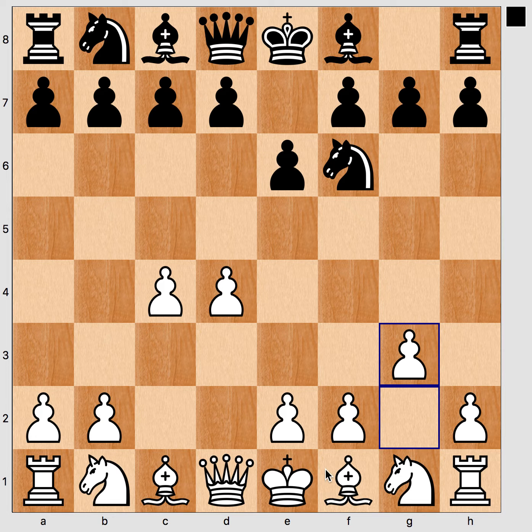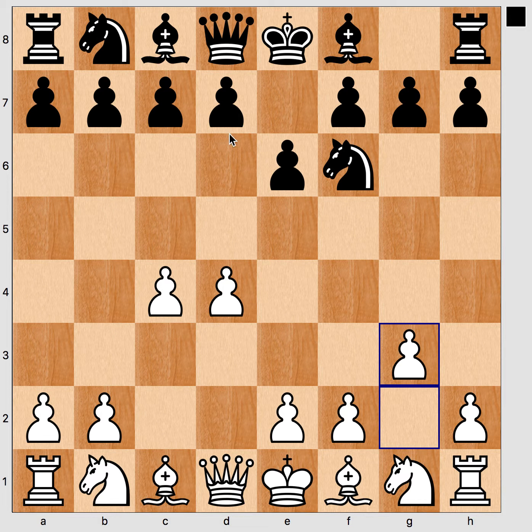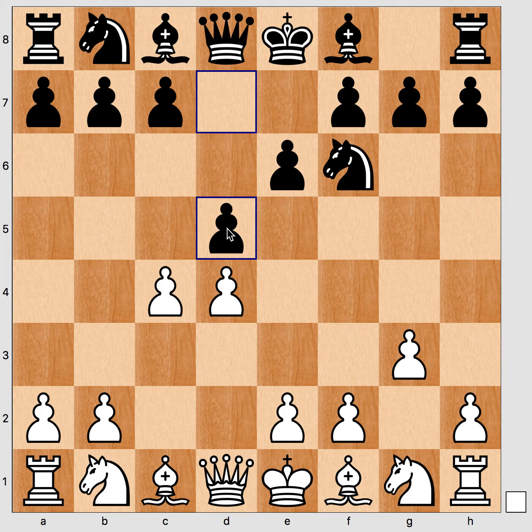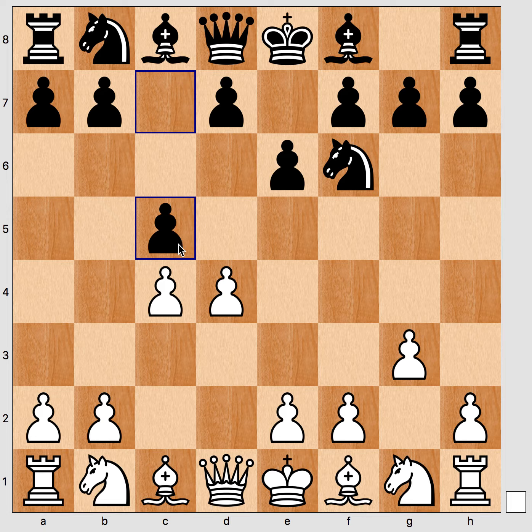In this position black has three main ideas. One idea is to give a check here and to disrupt white early on. Another idea is to simply develop in the center and play d5. And another idea is to play c5 and maybe get white to advance this pawn and leave the Catalan lines.